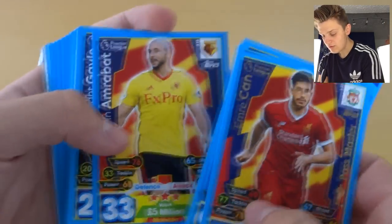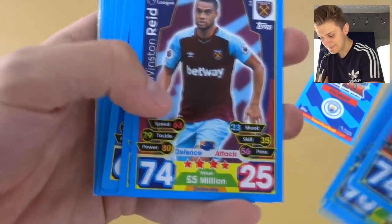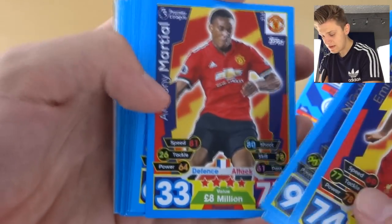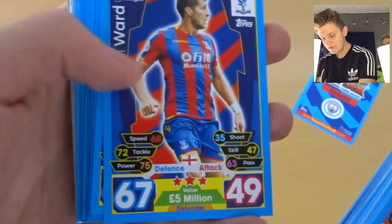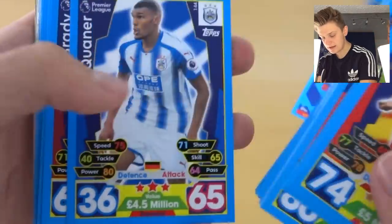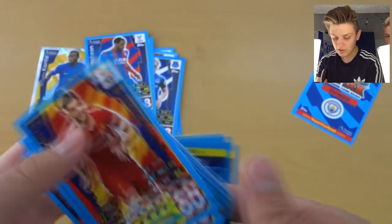Then we've got some regular cards here: Amrapat, Gale, Sutna, Ince, Afobe, McLean, Reid, Mahrez — what's his rating? 75, he's gone down. Very down. Martial, Jagielka, 68 defence. What has happened to Phillip? Joel Ward, Routledge, Otamendi, Lovren, Xhaka, Bakayoko, Kuana, Brady, Holibas, Jocely, Brun, Hart, Morgan, Awakeit, Zuma — and those are our base cards.